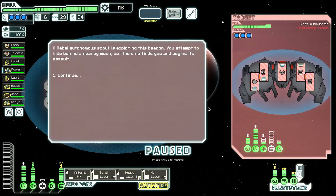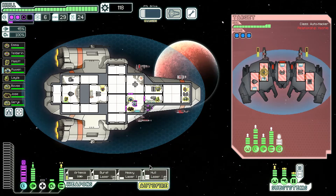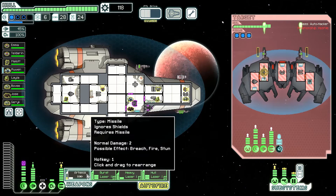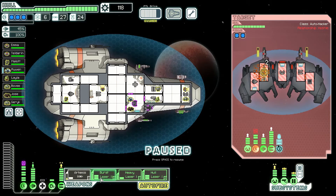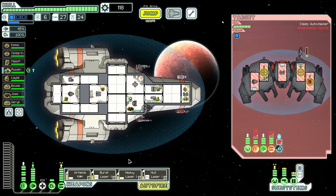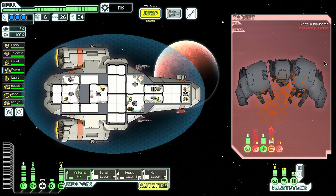It pains me to see a decent crew member go. A rebel autonomous scout is exploring this beacon. You attempt to hide behind a nearby moon but the ship finds you and begins its assault. Oh no, no, no, you don't — you're destroying my shields with the hacking. Seriously? You miss? Now of all times? There we go, you took it out some. I can take this out no problem. You missed again — I'm wasting missiles at this point. At least you're down now.